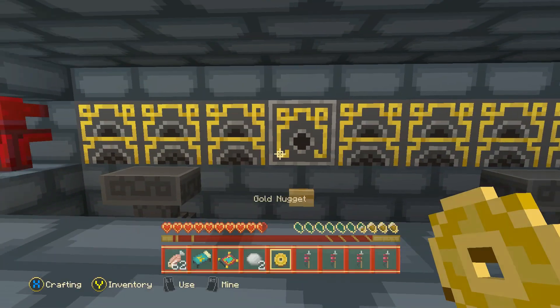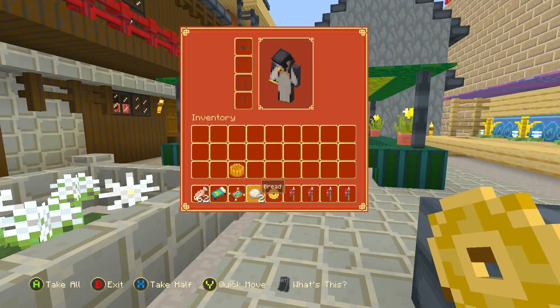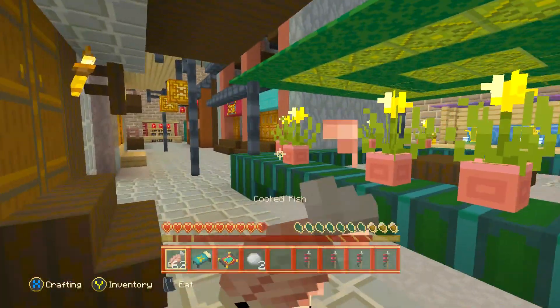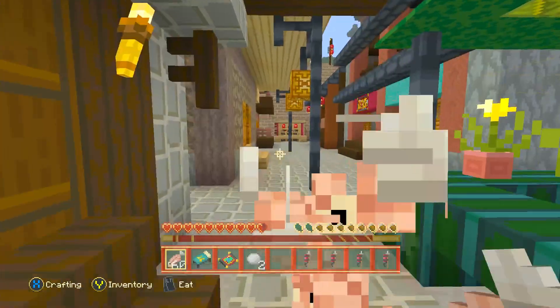They usually hide them in sort of big places — if it's a big build, you'll probably find one around there. What have we got here? We got a gold nugget, nothing else. We can use that later. Let's have some more fish — I'm getting very peckish.